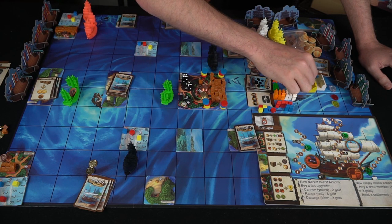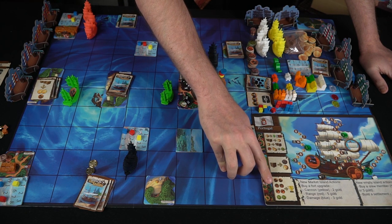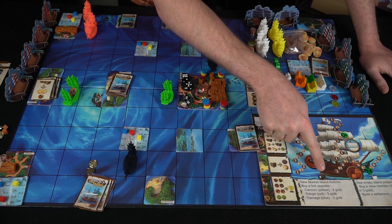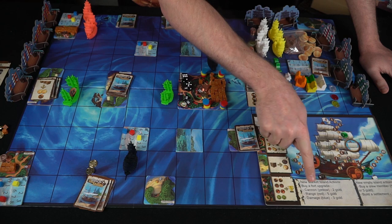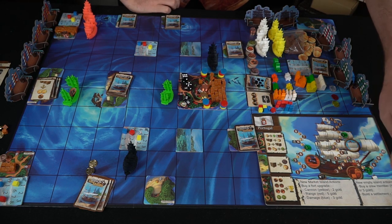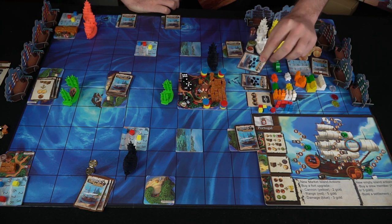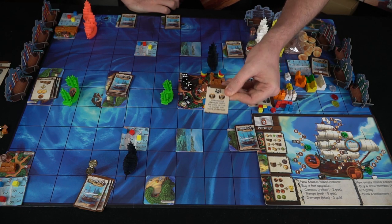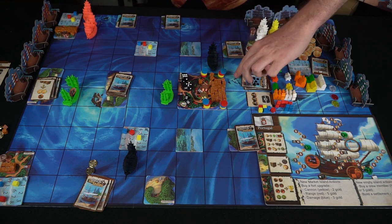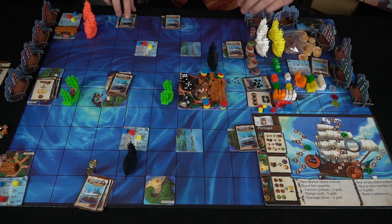The final victory condition: you win if you can get all the different spices — two of each. The new market island tells you what you can do for upgrades and how much it costs for cannon, range, and damage. For crew, you simply draw one of these cards, see what it is, and if you can afford it you pick it up. You can only have two crew per ship; if you don't want it you shuffle it back into the deck. You can also build your settlement. And then there's the Kraken.